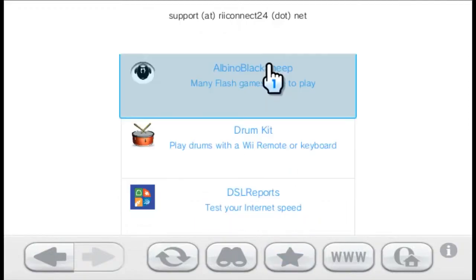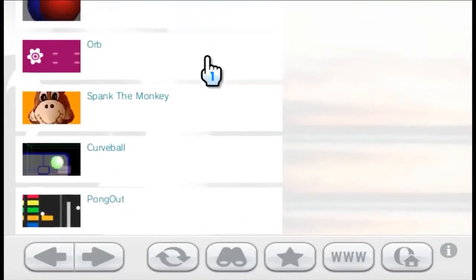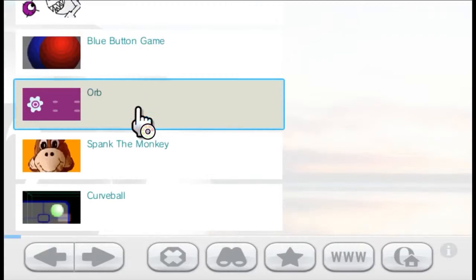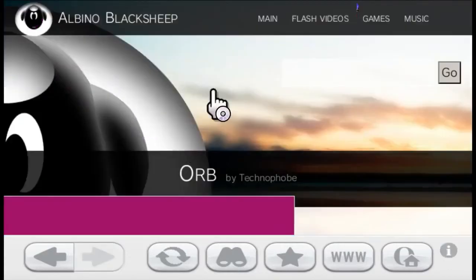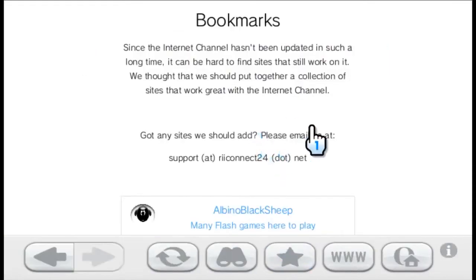So let's check out the first one — Albino Black Sheep. There are many flash games here to play. Let's pick a game — Orb, that sounds fun. Oh, my ears! This is loud! Okay, well you get the point — you can play some flash games here.